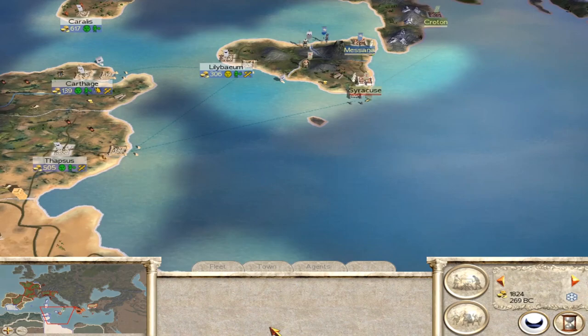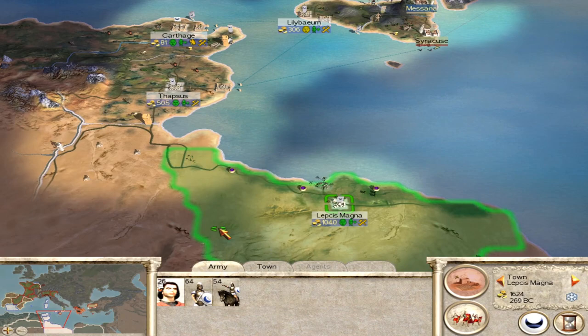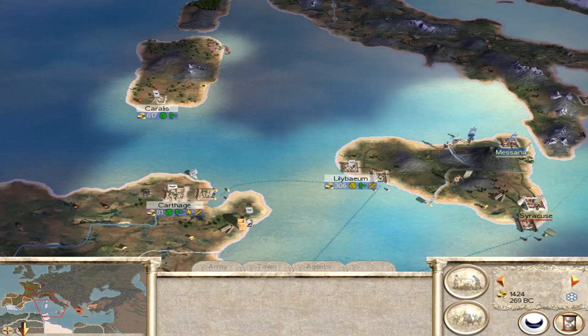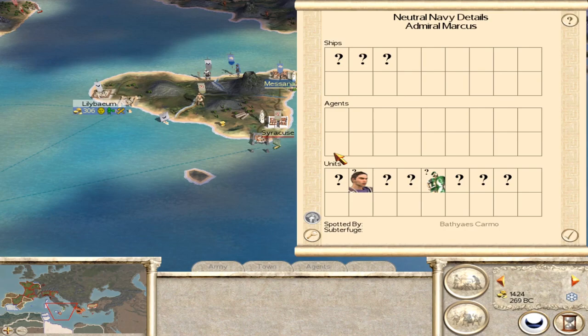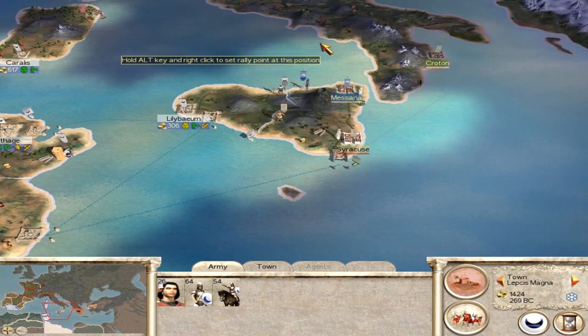As we ponder whether we're going to take on the Scipiones in the field, it's worth bearing in mind that scouting is very important. One thing I haven't been doing is laying down watchtowers as I've gone — it makes good sense to put them down in key locations. You also want to be using your boats to scout because the Romans do like to land armies all over the place. There is Admiral Marcus over here with a Brutii force — at least two generals — who could absolutely devastate our homelands if we aren't careful.